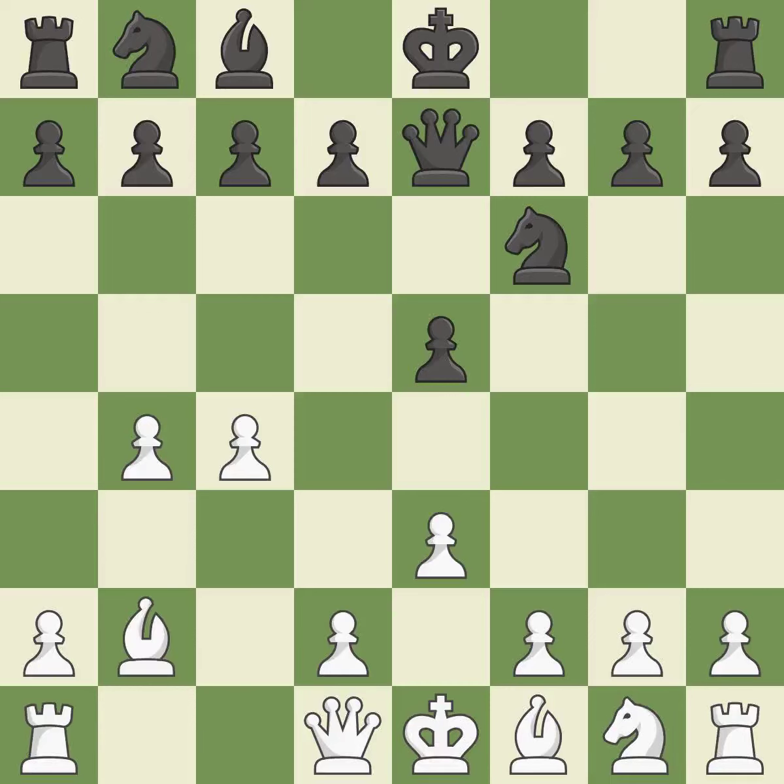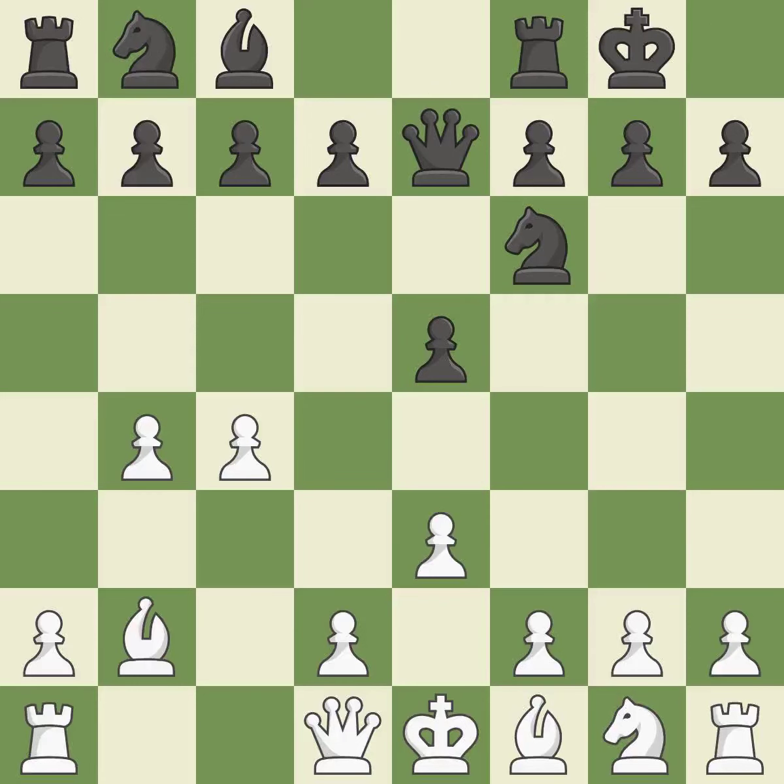This develops a bishop off its starting square, getting it into the action. Castling gets the king to a safer square, out of the center of the board, while also developing a rook. Castling kingside tends to be safer because the king is further from the center. This develops a knight from its starting square, activating it.